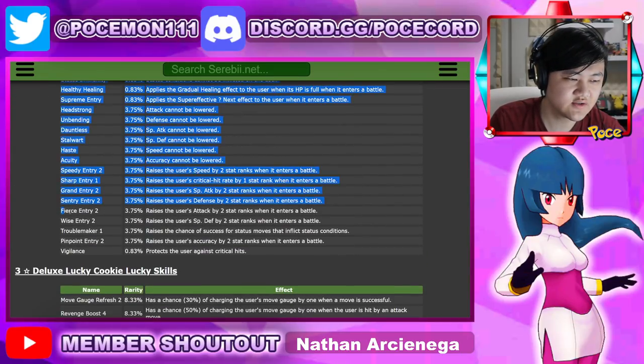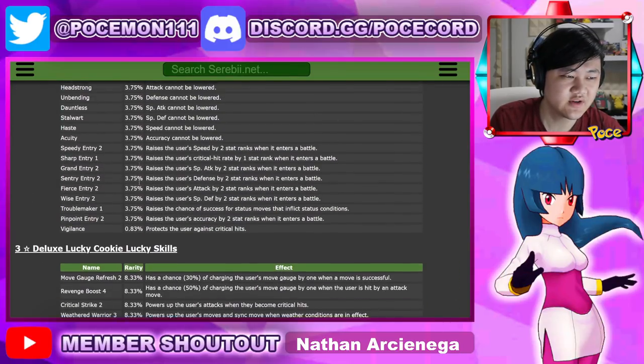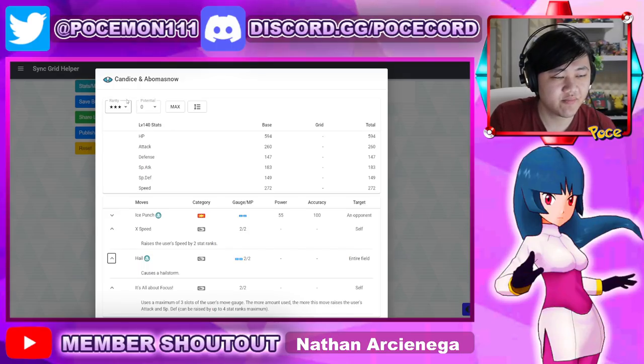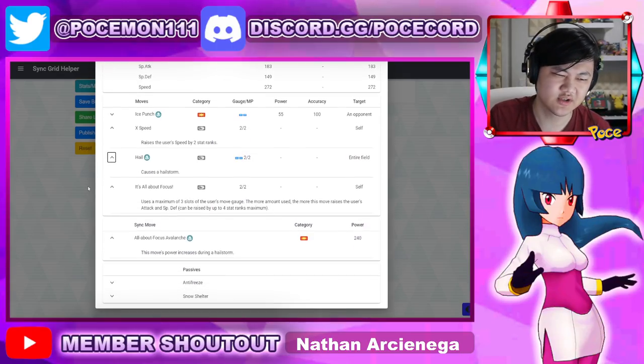You could also go for Fierce Entry, so you only need to use your training move once. But just bring a support anyway — most likely you'd need the support for this team anyway, or most of her teams at least.